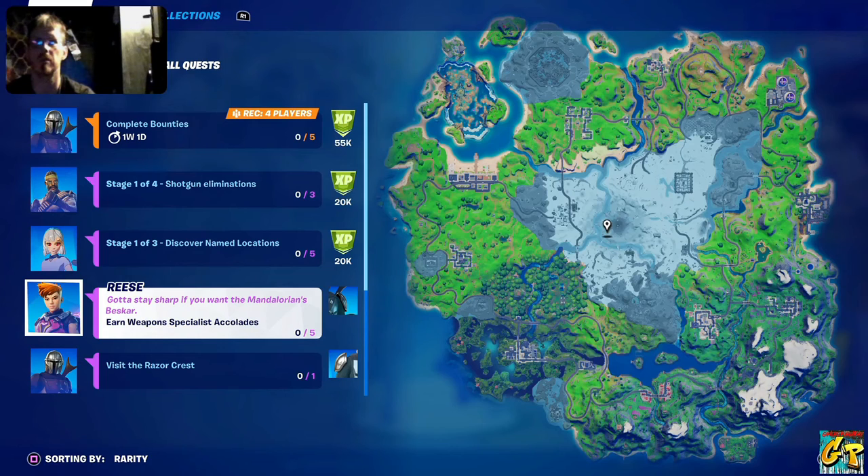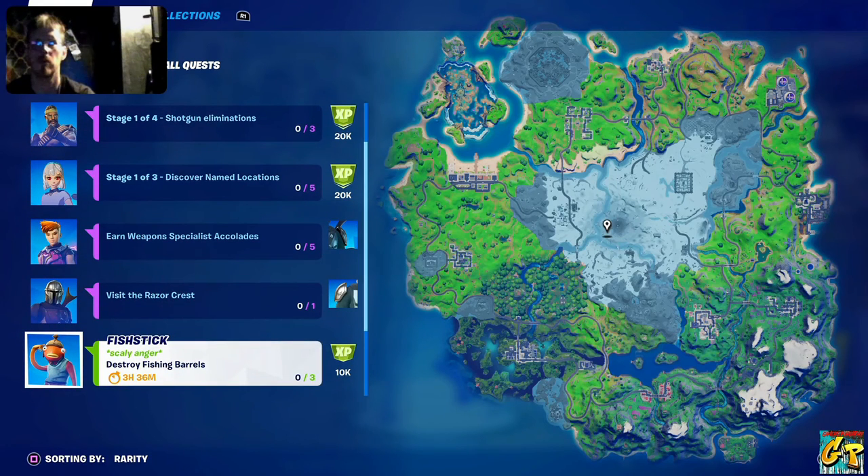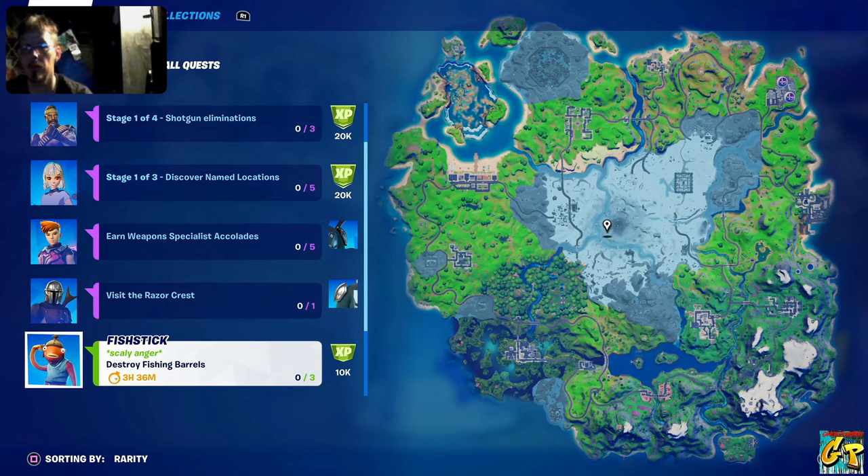Next, we're going to earn weapon specialist accolades — basically get kills with all the different weapons available to you. Visit the Razor Crest — we'll need to do that one time, and that's probably going to be right there in the middle of that barren area, about where the Authority used to be. We're also going to destroy fishing barrels — that one appears to either be available in three hours and 38 minutes, or you have that long to complete it.